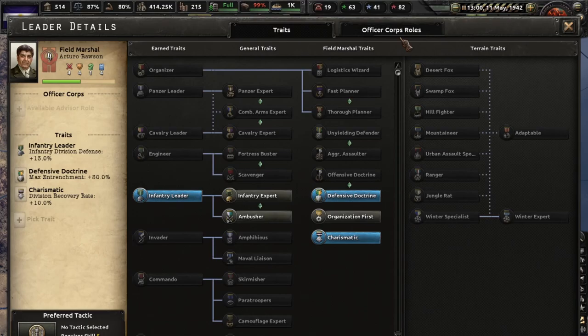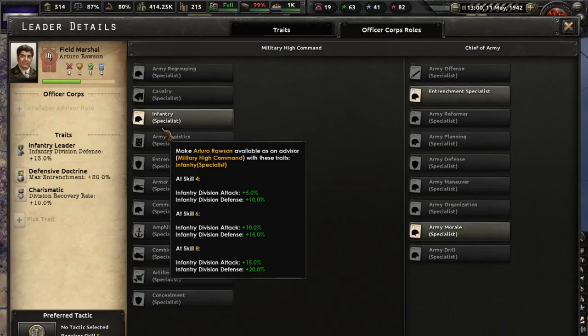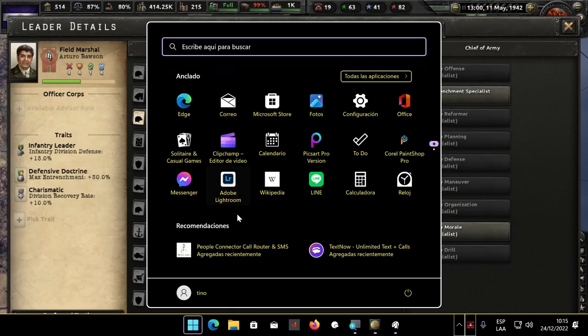It will open, and you can click the details and click the second tab. You will see here that some options are brighter, and this means that you can transform this general into this minister or another minister.